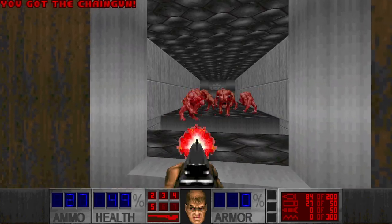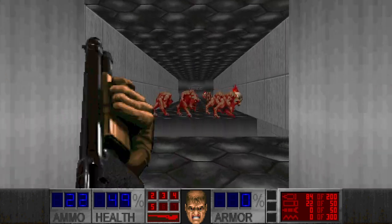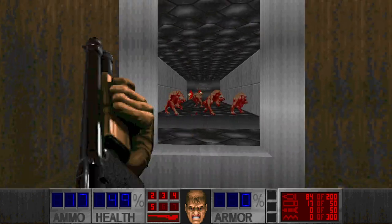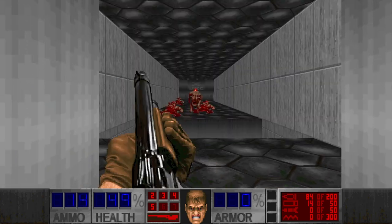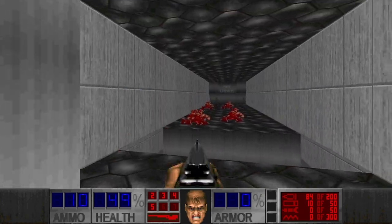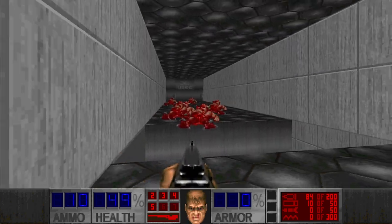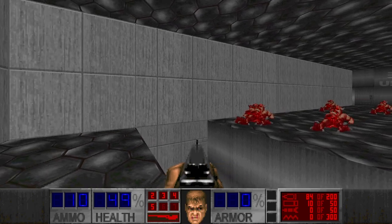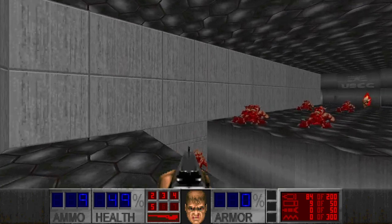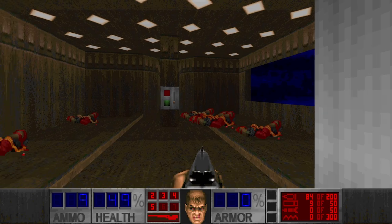I don't have much of a choice but to shotgun these guys. I don't have enough shells for this, but at least I can bring down the numbers so I can run past them. It's quite a lot of pinkies. And I see a weird texture there — maybe I can get the berserk pack or something. I guess I'm stuck here.